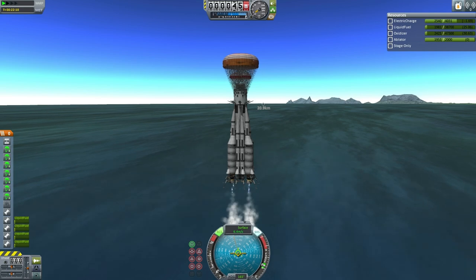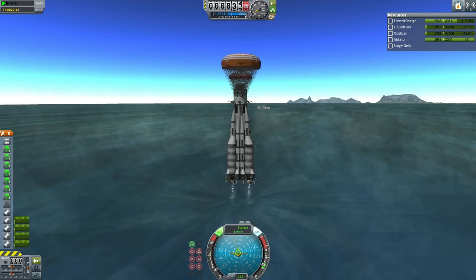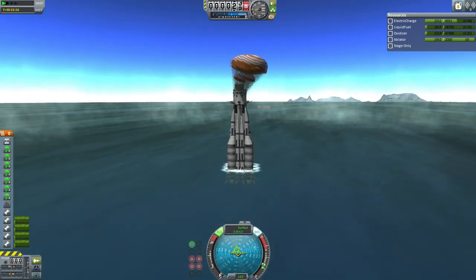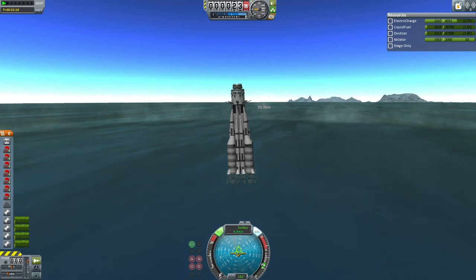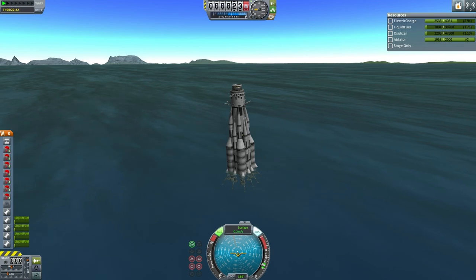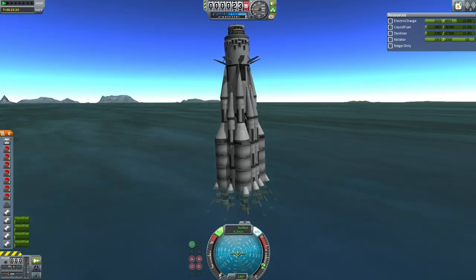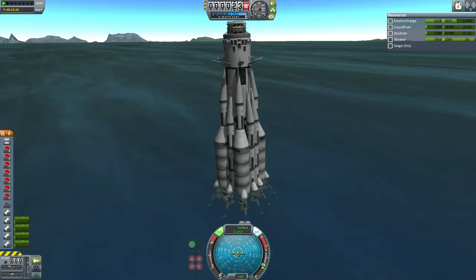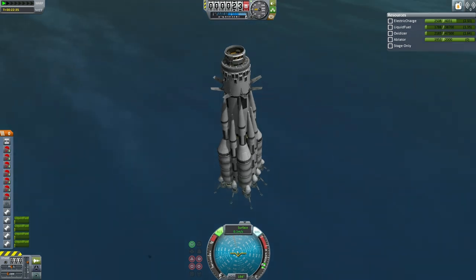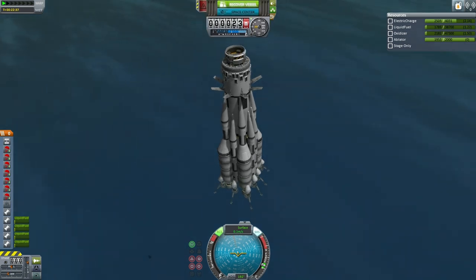SAS is on and thrust is applied to slow the vehicle down for touchdown, with gear down as well. We have touchdown — soft touchdown — but the vehicle is leaning a bit. The RCS allows the Vernors to hold it, and it looks like the Vernors are doing their job. By the way, there are two Vernors on each side now for the Taurus-C — that might have been a change not noted before. It looks like it's recoverable and the EDB will proceed with recovery immediately. Successful launch of the Taurus-C and recovery.